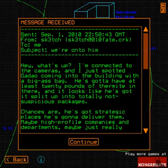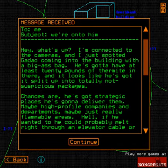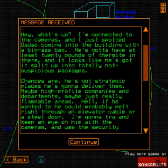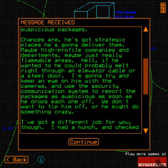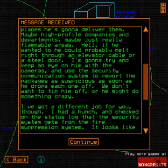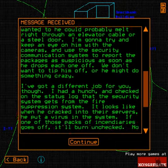I'm in. We're on to him. I'm connected to the cameras and I just spotted Goddard coming to the building with a big bag — he's got to have at least 20 pounds of thermite in there. He's split it into 20 not-suspicious packages, probably with strategic placements: high-profile companies, departments, or key areas — he can probably melt right through an elevator cable or a steel door. I'm going to try to keep an eye on him with the cameras and use the security communication system to report the packages as suspicious as soon as he drops each one off.